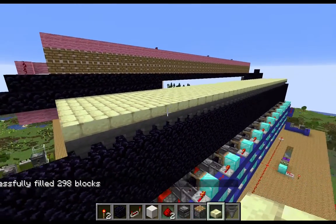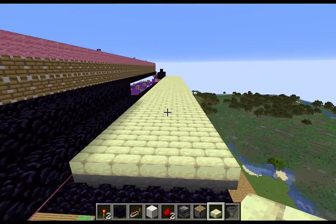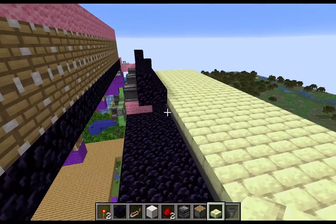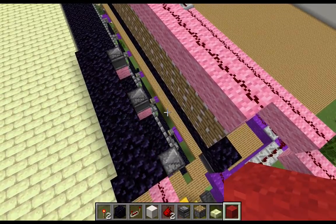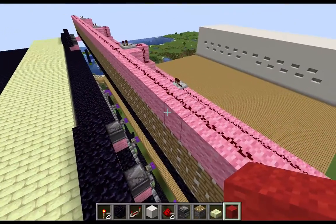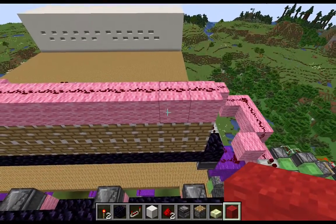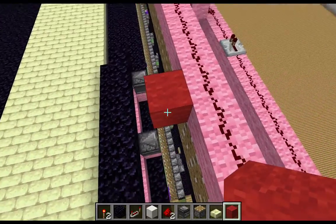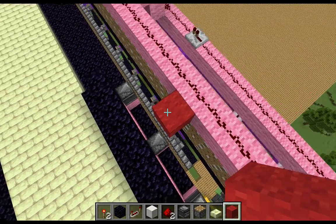That is the easy part of the TNT blast chamber done. Let's go ahead and move on to the actual mechanism up above, and then we'll link that down into our vertical flying machine. To get started on our TNT platform, we're going to come over to our top line of pink wool on top of the pistons, count over four, and then on that fifth block place a red wool. We're going to use red for our TNT platform because that makes sense.